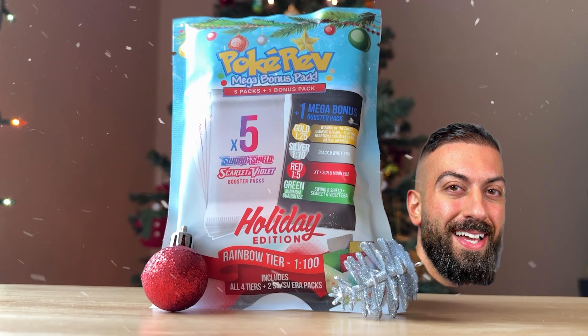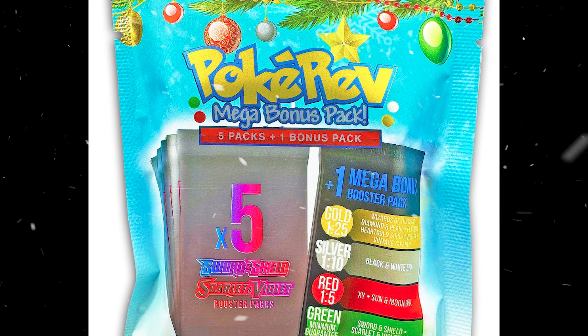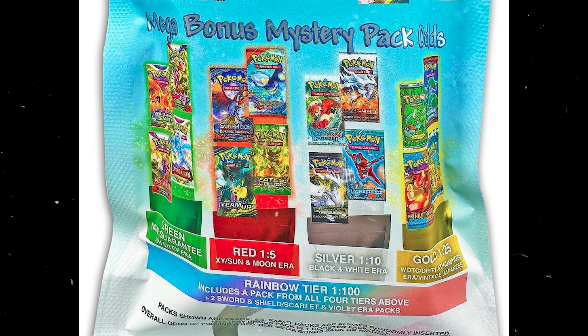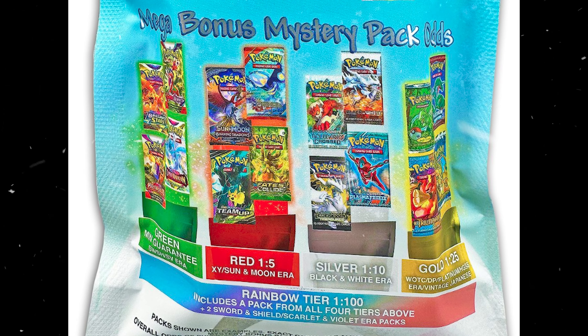Hey, it's Mike from Dope Cardboard, and with the holidays right around the corner, I thought it would be a perfect time to open up a PokiRev Holiday Mystery Pack. These come with five packs from either Scarlet and Violet or Sword and Shield era, and either a green, red, silver, gold, or rainbow tier envelope. Let's open it up and see what we can get.